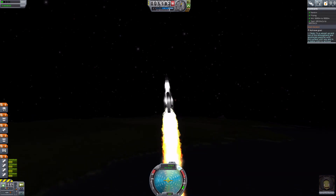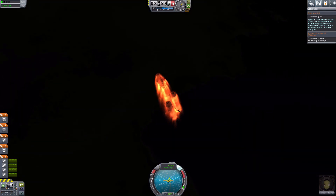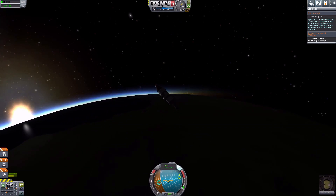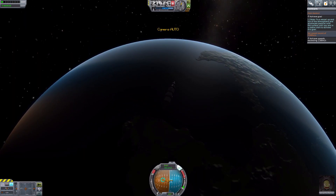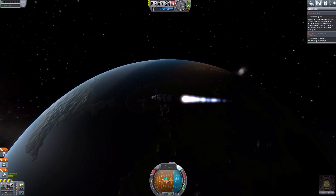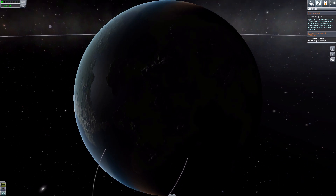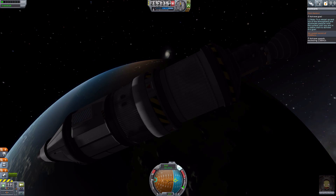And now we just have to orbit Kerbin. Look at that heat though. Let's drop those. Our Apoapsis is massive — this isn't going to end well. We're approaching Apoapsis in a few moments. I might as well start the burn now. Let's see if we've even got enough delta-V to make the gravity turn, or are we going to come down? Nope, we're coming down. We don't have enough juice in the tank.